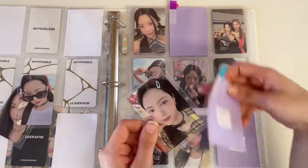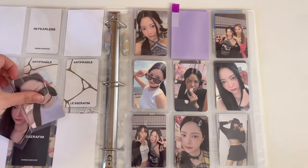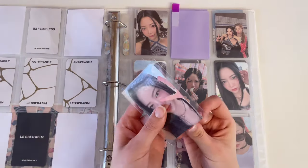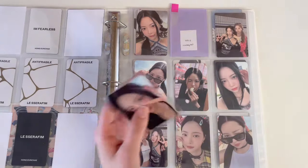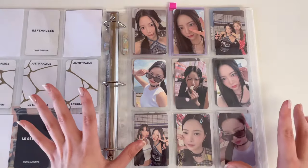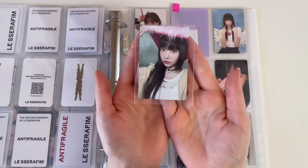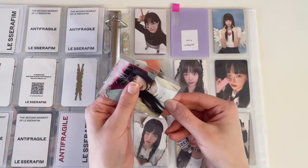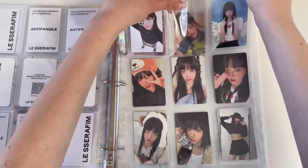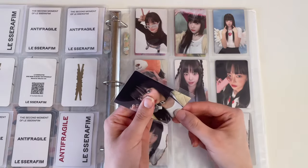The heart card took me the longest to find out of all of these. Le Sserafim is such a hard group to collect — they're so expensive and I can almost never find anything — but I'm just happy I was able to find some trades, cross trades, and buy a few for a good price. Now we're finishing 'Unforgiven' with the last card I needed, cowboy Eunchae. I would think Eunchae is the easiest member to collect but I struggled so much to find this card, and it's finally here.